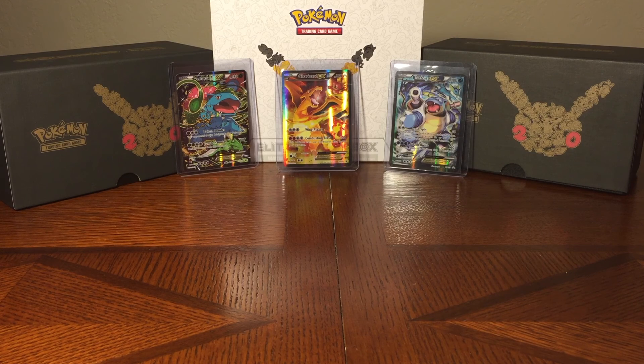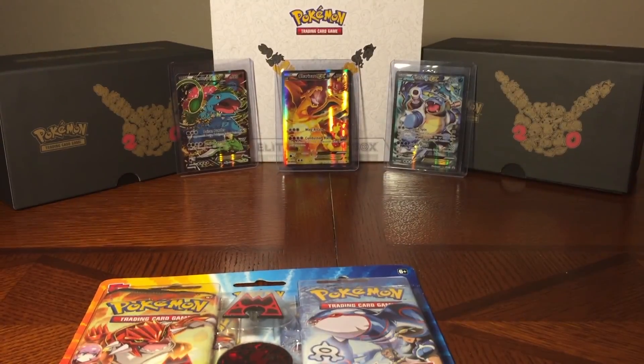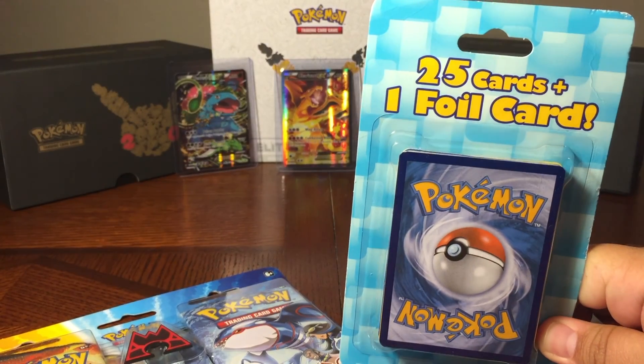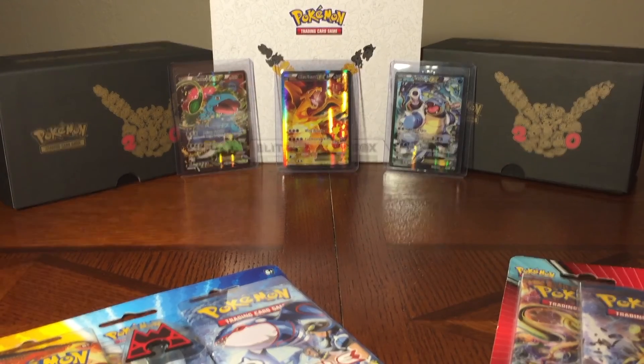Today we are going to be switching it up a little bit. We're not going to continue with the Generations on this episode. We're actually going to be bringing in some of the Breakpoint 7 new booster packs, and also the Double Crisis packs, as well as that shiny Gyarados pin up in the corner, plus an extra little bonus mystery item. Should be a lot of fun — let's get started!